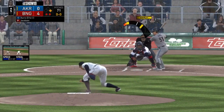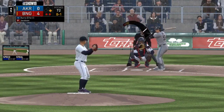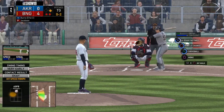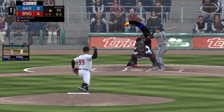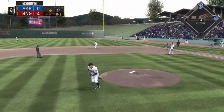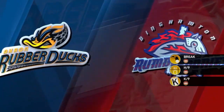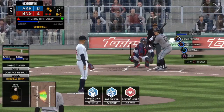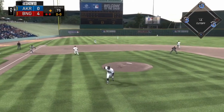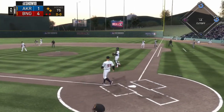We're averaging 10 strikeouts a game going into this one. Into the corner it's 0-2 — ready on 0-2. Here's one hit in the air to the right side and that's in there, base hit. That runner will go no further than second — two aboard now. And there's an earned run. He had an idea of the pitch that was coming and boy he sure turned it loose — buggy whipped that one.